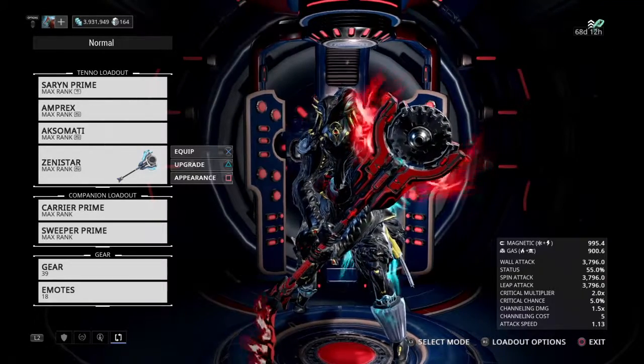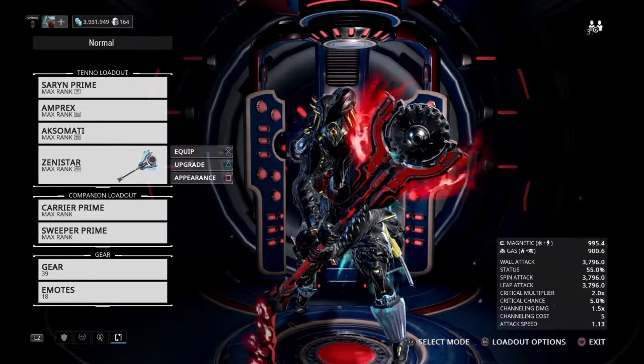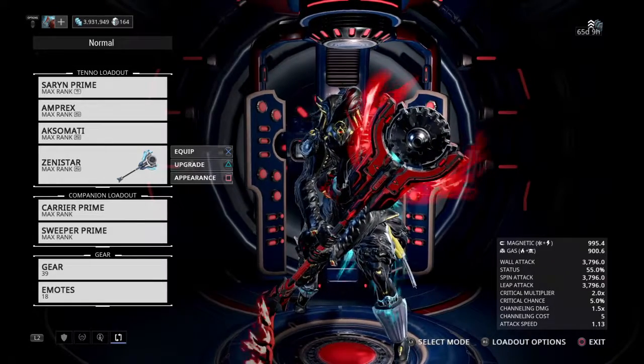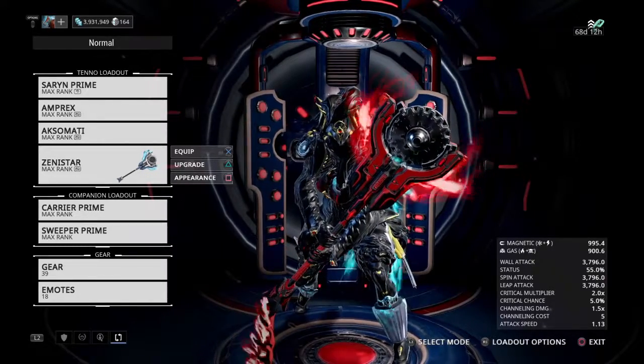Hey guys, Repairman here to repair your bills, and today we're going to go over the Zenistar, the amazingly powerful 300 login day reward melee weapon. And so we'll first find out about this without knowing any details — oh dang, it's just another melee weapon.